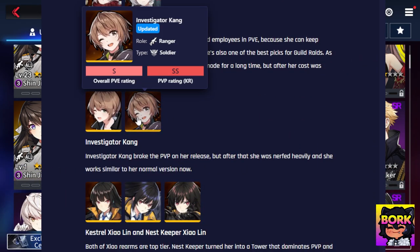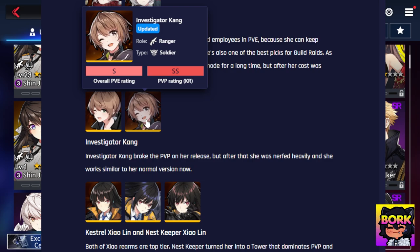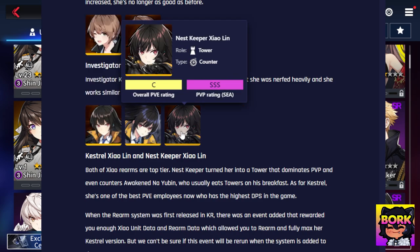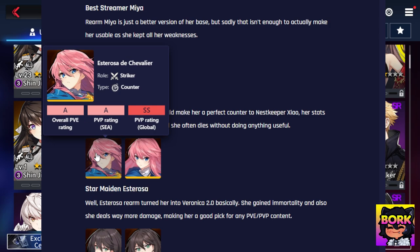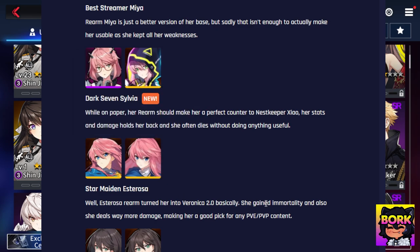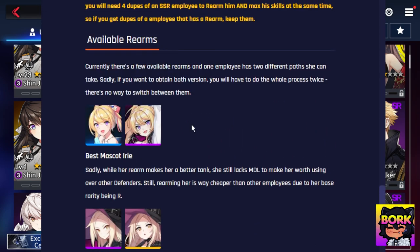Kang Soyun is insanely good in both PvP and PvE when she gets her rearm version. This also ties into Xiaolin becoming an absolute powerhouse in her newer form. Estorosa is another phenomenal unit — don't sleep on her while she's rank R. She'll be absolutely insane later on, with the capability to become immortal, which is completely busted. You can also get solid R and SR units like Irie Alfred.